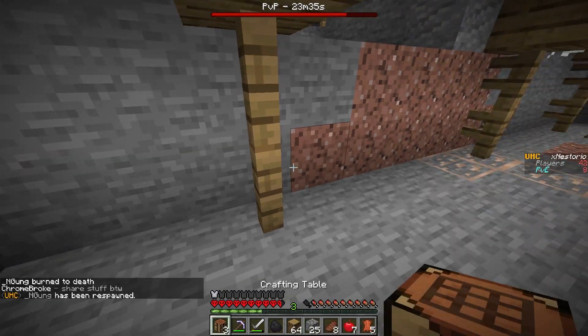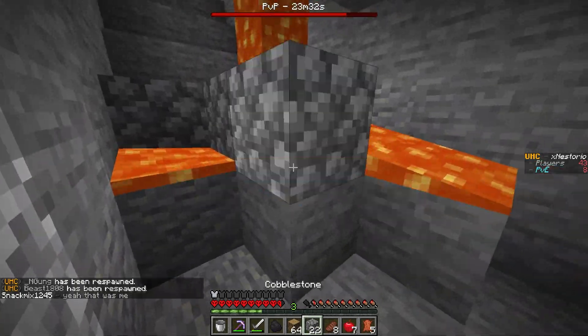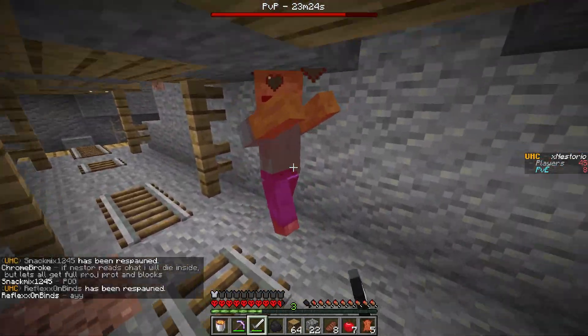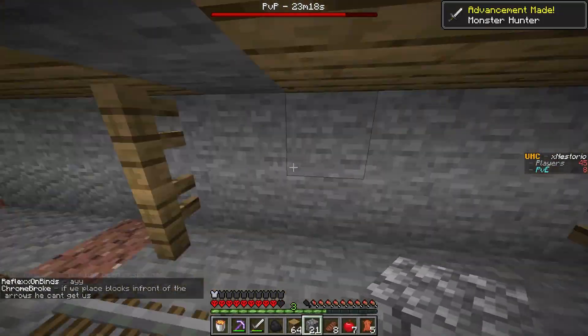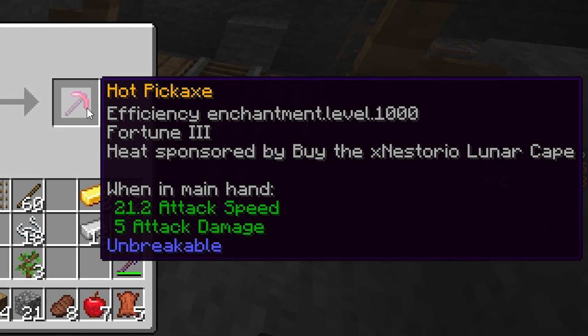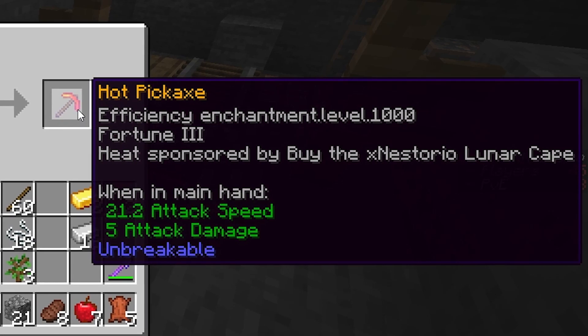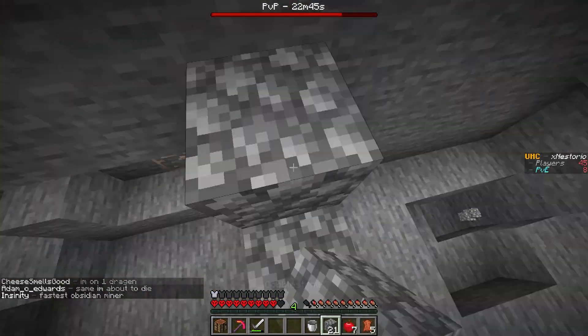Nether lava — perfect. We can almost make the hot pickaxe. Once we get that, I can get all the netherite in the world. Oh, this is actually a really good cave. Before I go in there, we can go ahead and make my favorite pickaxe — the hot pickaxe, efficiency 1000, fortune 3. Now all I really need is just a lot of netherite and hopefully we can make these crossbow X36s, because pretty much everyone in this game is going to be up against me in a 1v50.